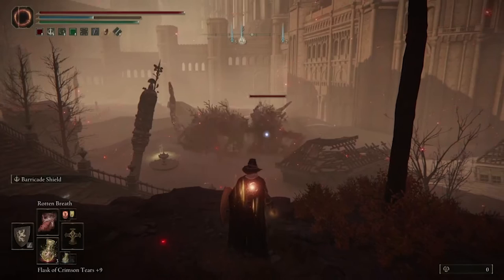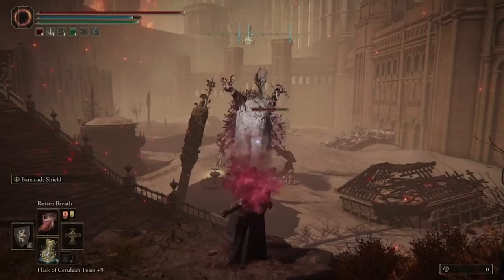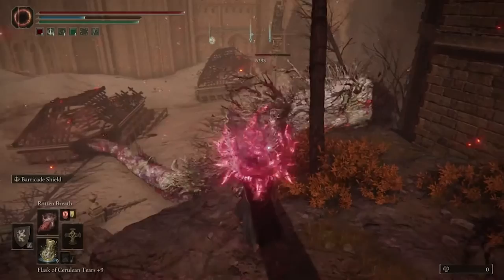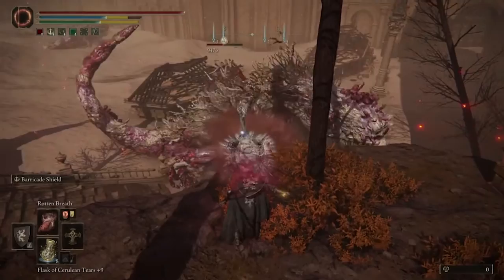Stand on the platform and wait for them to come over. They'll eventually come over and you can use your rotten breath to get Scarlet Rot in on them. Or you can use arrows to shoot at them, get them aggravated, and they'll come over here. At that point you can use your Scarlet Rot or rotten breath on them. So either wait them out or tempt them over — your whole goal is just to stand here and throw out the rotten breath, and you'll eventually kill both tree spirits this way.